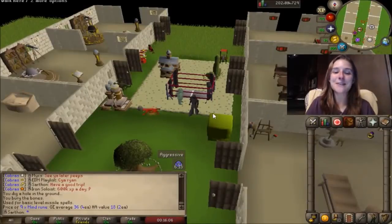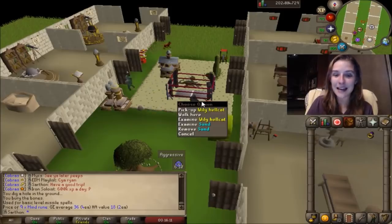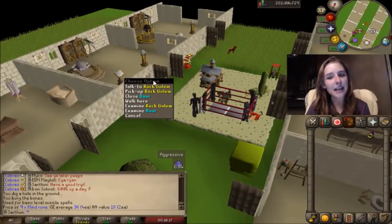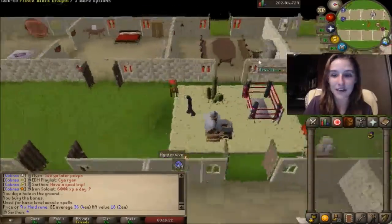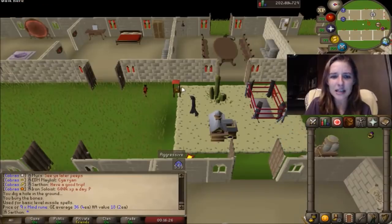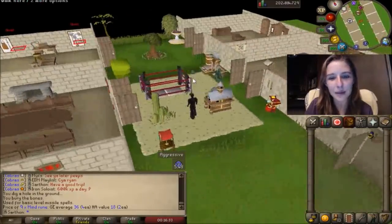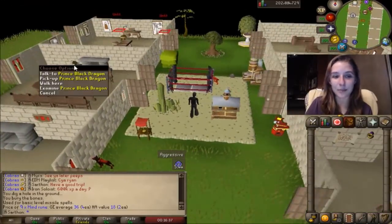The first thing I want to show y'all is my pets and also my Boss Log. I've got of course a Wily Hellcat, Rock Golem — the Mining Pet — I think I got that at 84 Mining. I had the Prince Black Dragon Pet, which is my favorite that I have, and I think that was at about 530ish KC on KBD. And then I have a Hell Puppy. So basically four pets — I also have a Pet Rock. But my three pets from skilling or from bossing are those three.